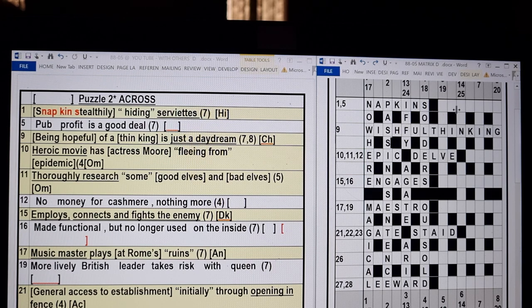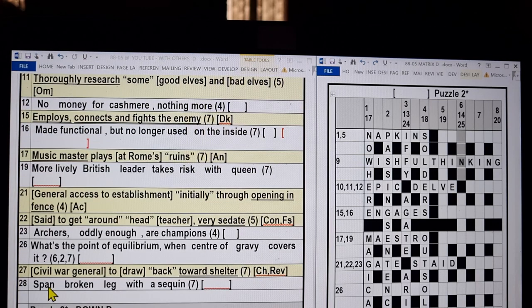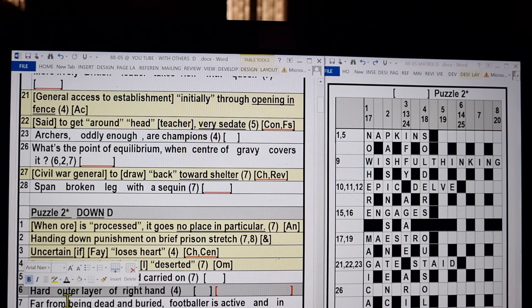Where are we going to start now? Well, that looks like a good one. Six down — four spaces with an N. Six down: 'Have been in bed.' No, that's not it. 'Hard outer layer of right hand.' Okay, over to you. Pause and solve.